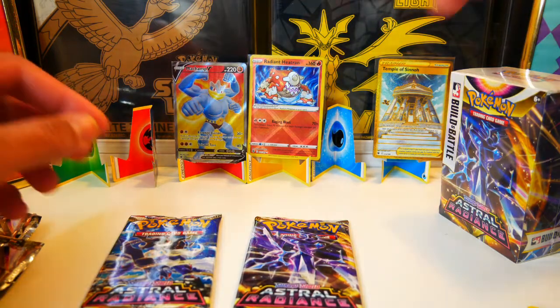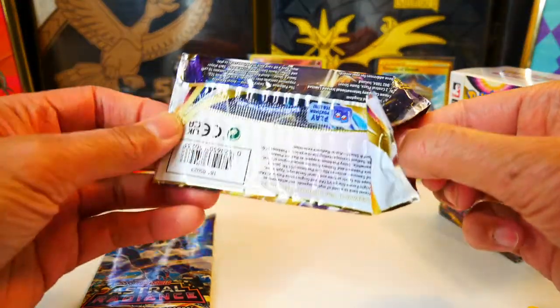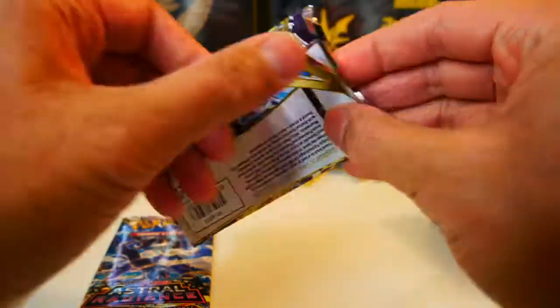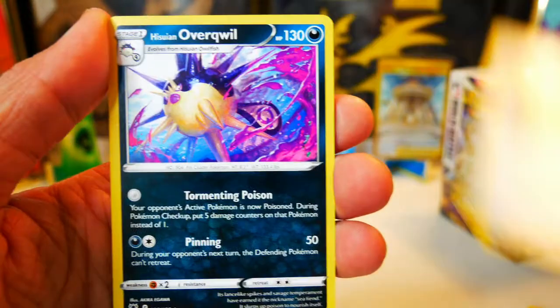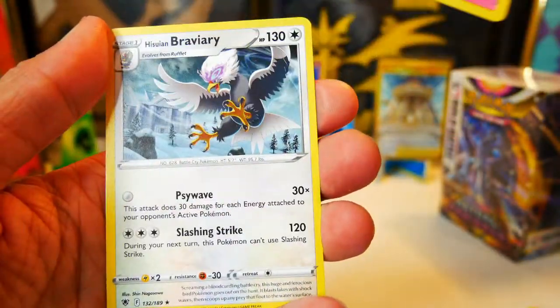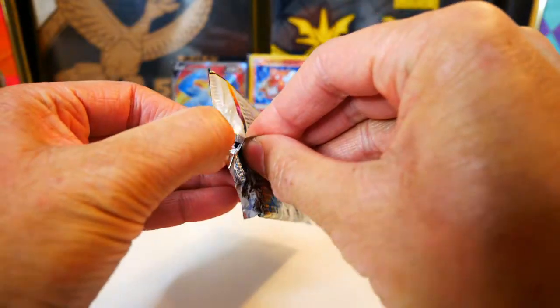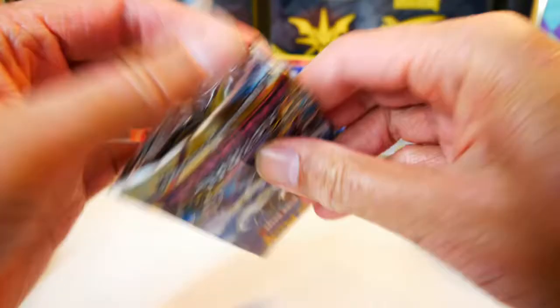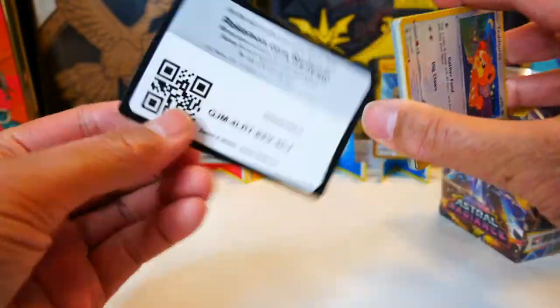I'm pretty stoked about the Radiant cards. I'm stoked about the Radiant cards from Pokemon Go — the Radiant Charizard, Radiant Venusaur, Radiant Blastoise. That's really pretty cool. One, two, three, four. Steel — we got Psychic. Uxie, Energy Loto, Overqwil, Hoot-Hoot, Kricketot, Stantler, Kirlia, and Hisuian Braviary. Alright, last pack of the loose packs. So far, three pretty good hits out of ten packs — ten loose packs. I would say that's about 30% so far.